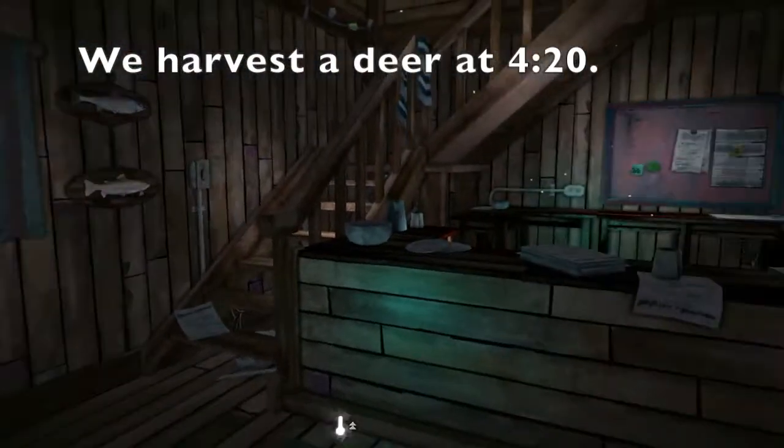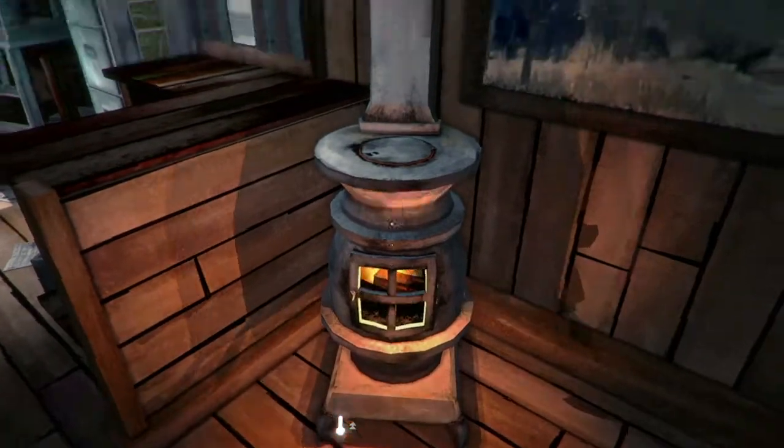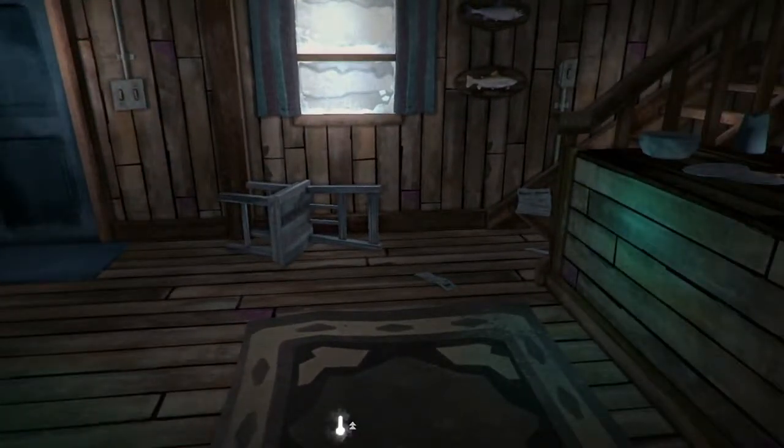Hello and welcome to this short primer on how to cook in The Long Dark. We're in the camp office on the Mystery Lake map. We've got a little fire going in the pot-bellied stove. There are two cooking implements you can use here: a cooking pot or a reclaimed can.